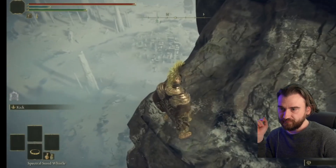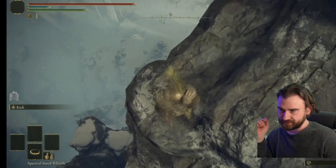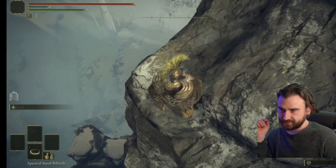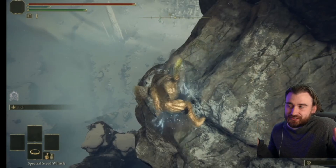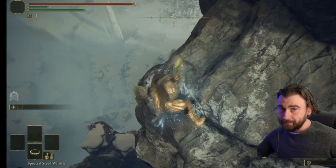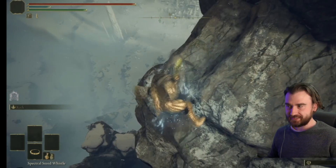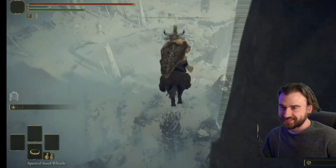I prefer to do the aiming manually without the steed, because I think it makes it even more difficult with it. Then you're gonna jump — and I'm gonna mess up the jump, but it's gonna work anyways. I didn't even know that you could do this without double jumping, but I did it without double jumping. What you're supposed to do is sprint with Torrent, jump, and then jump again. But I'm a dingus, so I messed this up, but somehow it worked anyways.